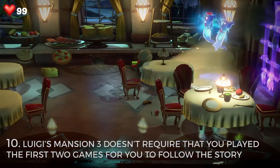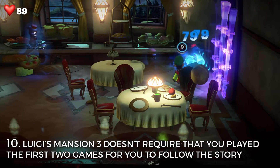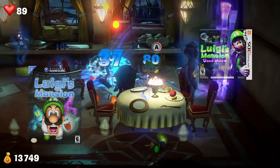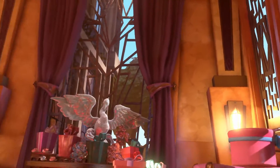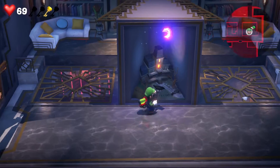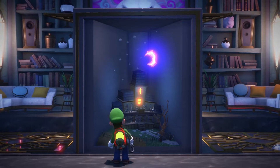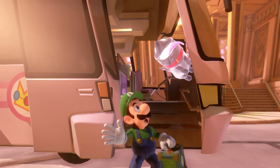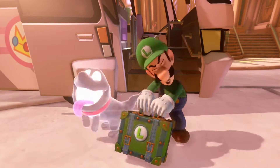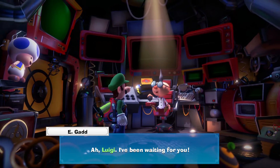Number 10. Luigi's Mansion 3 doesn't require that you play the first two games to follow the story. Even though this is the third game in the series, it doesn't have an intricate plot that requires you to have played the original games. There are certain nods and references to the previous games, but these are more akin to fan service rather than missable plot points. The only things you need to know are that Luigi adopted Polterpup at the end of Luigi's Mansion 2: Dark Moon.